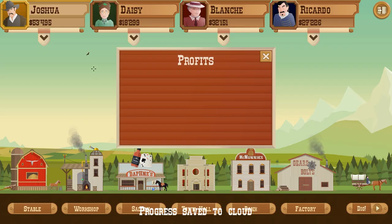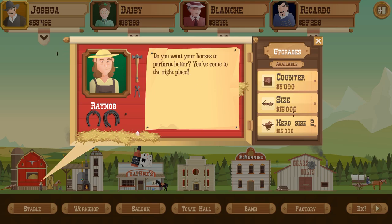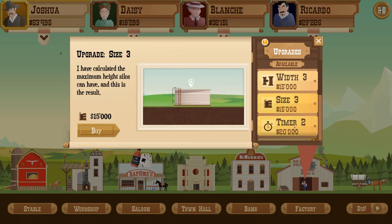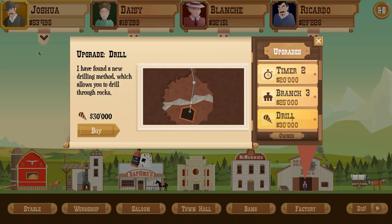53,000 - love it, love it so much. I can see how if you get to 100k and you're spending money and stuff like that, I can see how people can't make it over a certain amount. Gears - width, size of the tank, that would probably be good. Timer rigs are now better, resist higher pressure so they're less likely to spill. Branch out - I can branch out more on the drill. I found a new drilling method which allows you to drill through rocks - I'm definitely gonna need that at some stage. Width, the pipes, make them a little bit fatter.